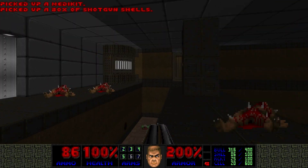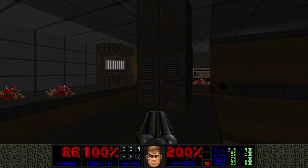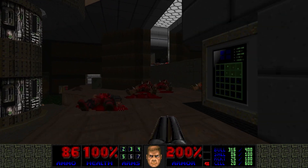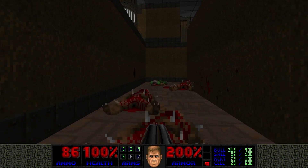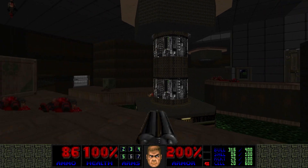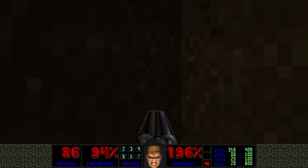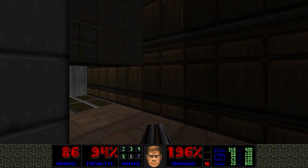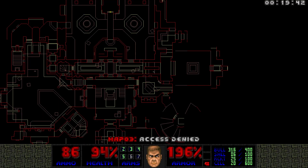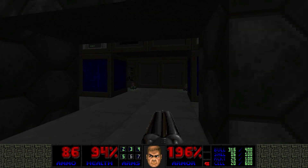Some health and ammo. Can we go up there? I'm trying to strafe run but I'm not really good at it. I can't tell which direction I'm facing. We need to go this way. Let's continue through here.